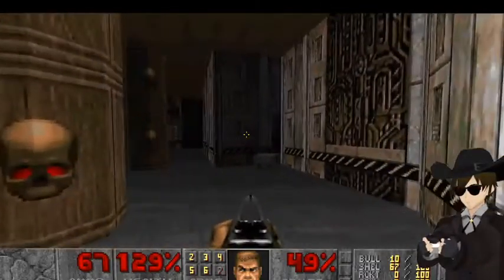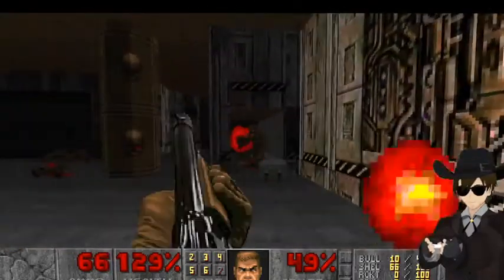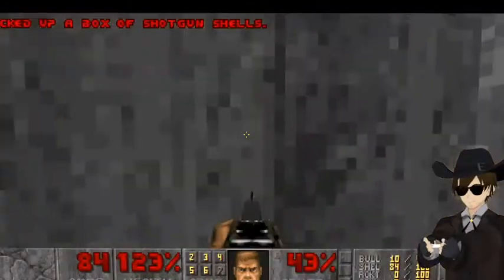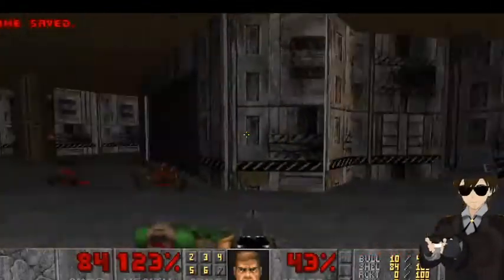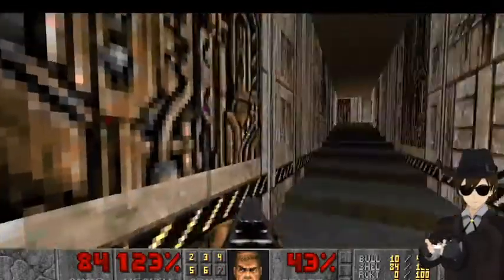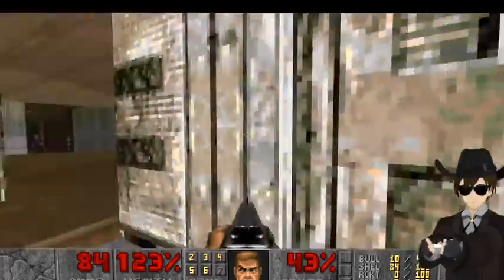If we go over here too, near this — ouch — we got another shotgun shells. Let's keep going. By the way, we have like ten secrets, so we count two out of ten so far.